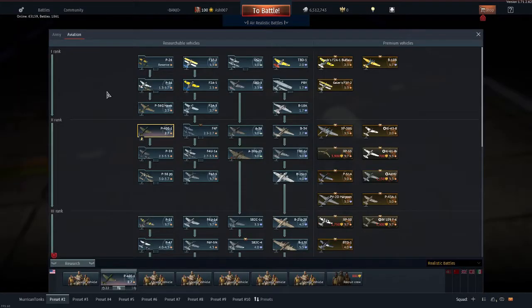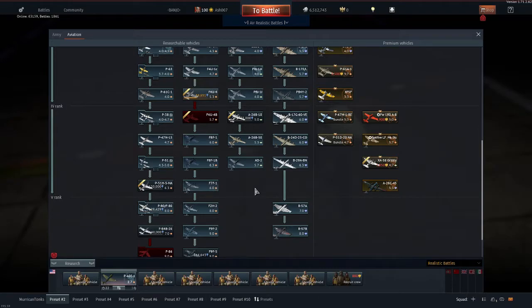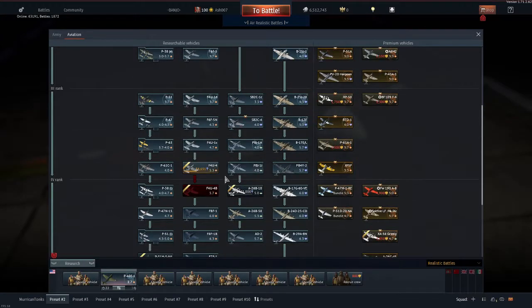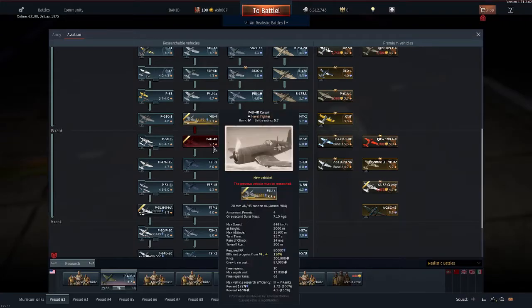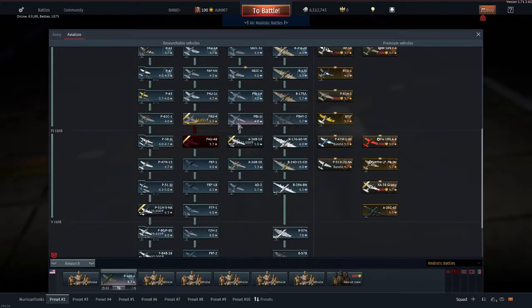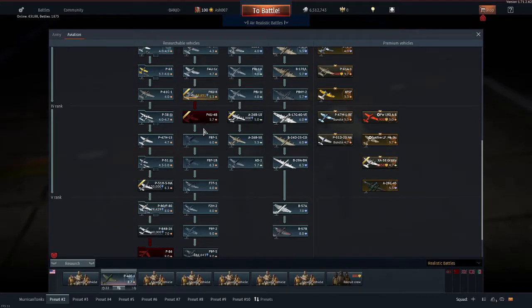This is the American aircraft tree. I'm currently mostly up to date - I've got everything up to tier four excluding the new vehicles. I've got to get the new Corsairs, the A-26, and the P-51H. My general rule of thumb is to unlock everything at tier three before progressing to tier four, which may sound crazy to some people, but that's just how I do it.